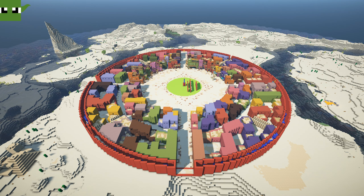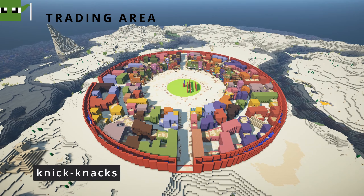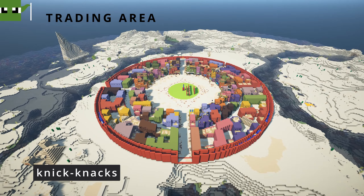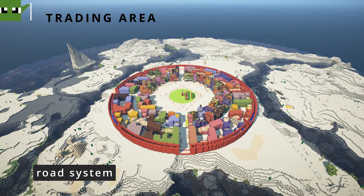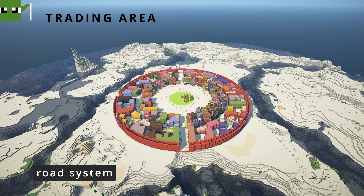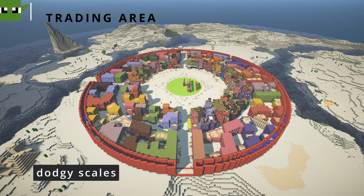The part of the city we're starting with first is this circular trading area. It's got a central marketplace where we'll have a large obelisk and some fountains to provide shade and keep everyone cool. But this is primarily a place where there's going to be stalls, covered bazaars, individual shops, with a system of roads leading in and out of this central area to allow traders and customers to easily access it. We'll also incorporate a place to store and weigh goods, such as a central warehouse or a series of scales.